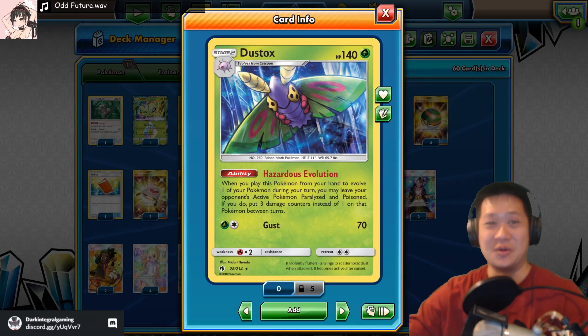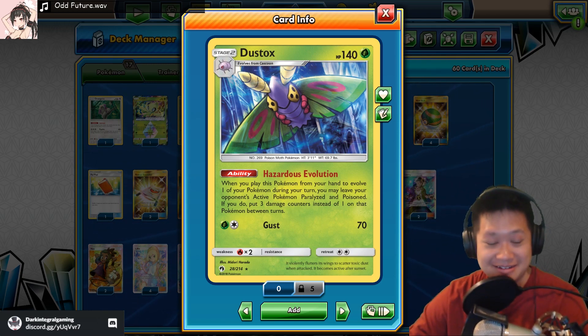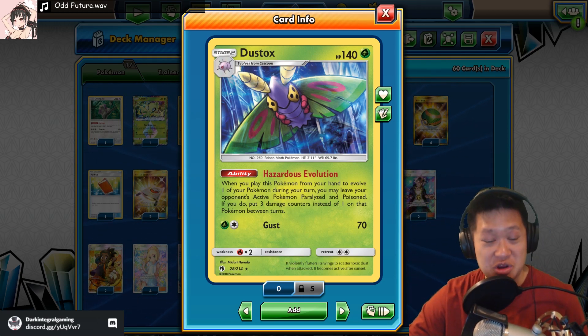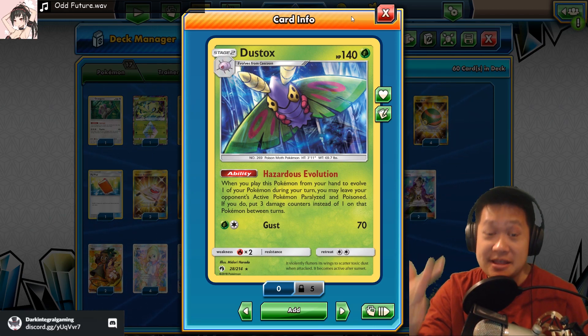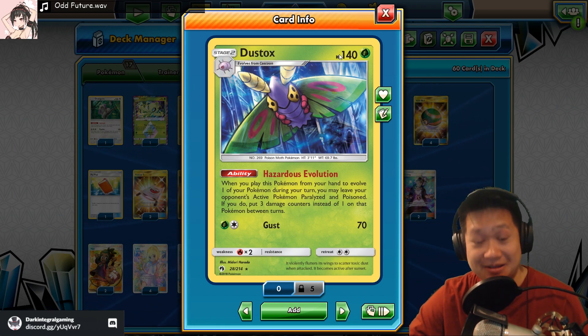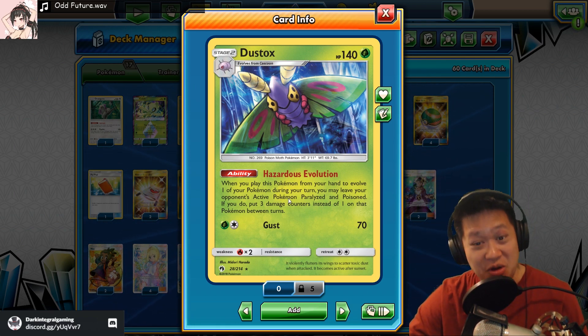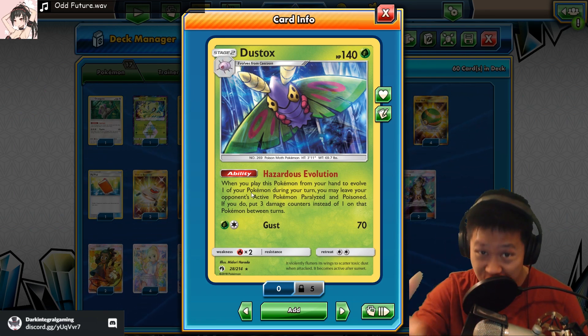Well, hello integrals and the Frenchels! It's Doll! Welcome back to my kitchen! And on this menu, I'll be serving you Dustox! So Doll, 30 seconds, tell me what this deck does! Okay, when Dustox evolves, the opponent's Pokemon is paralyzed and poisoned for three damage counters between turns!